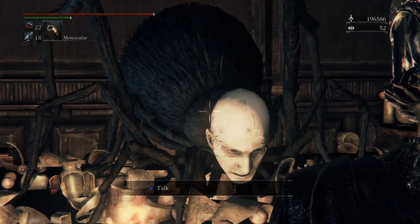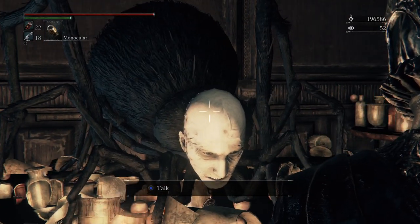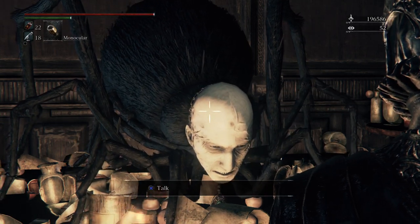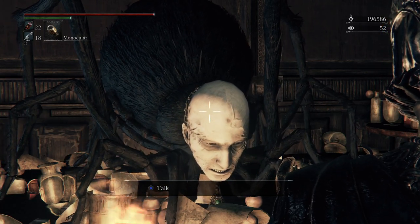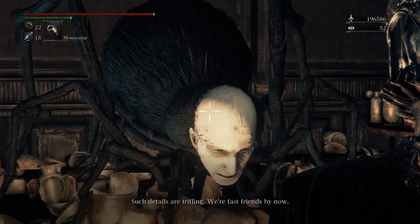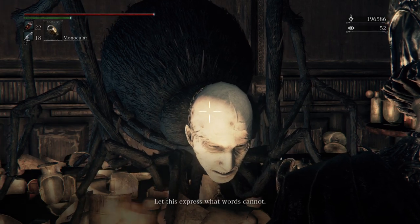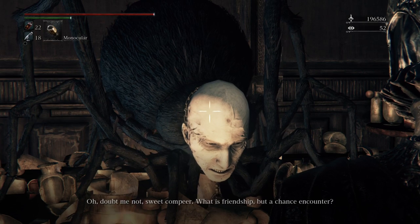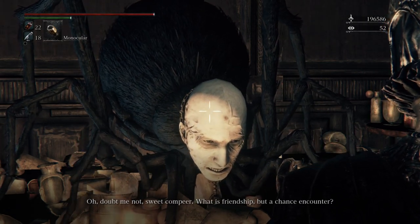This is Patches the Spider. Patches is a trickster in all of the FromSoft Souls games. He just talked about us being witness to a miracle — which we may remember from the note in the Nightmare Frontier that said 'this way to witness a miracle,' and when you went, he kicked you down into a pit. He's also the one who kicked us off the ledge in the Nightmare Frontier. 'Such details are trifling. We're fast friends by now. Let this express what words cannot. Doubt me not, sweet compere. What is friendship but a chance encounter?'